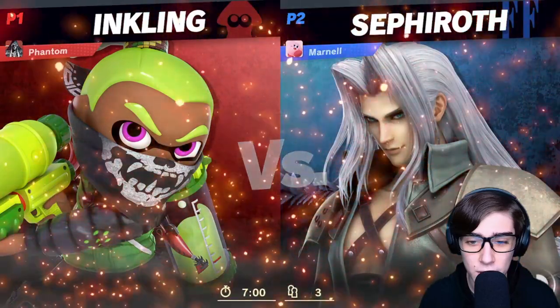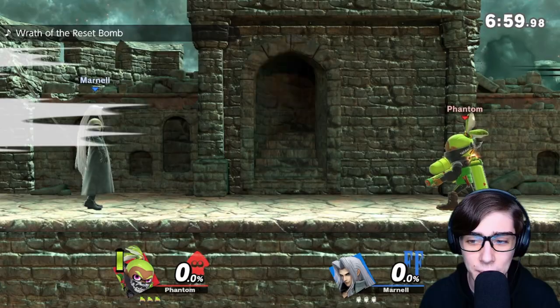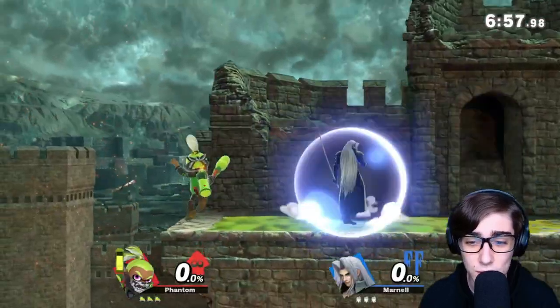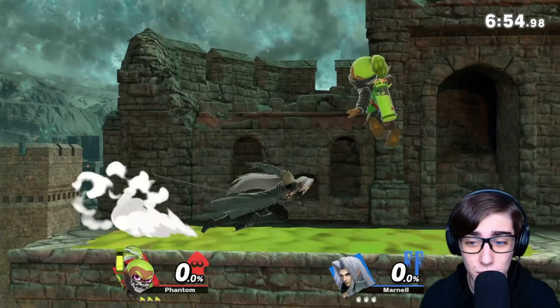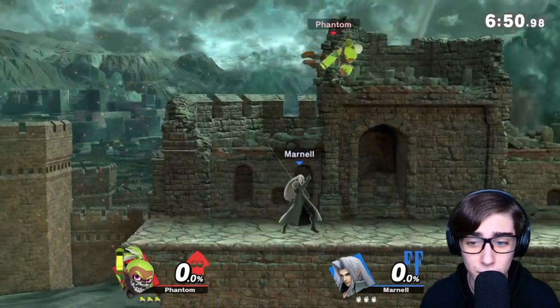Sephiroth's a pretty interesting start. I don't know if I'd say I'm comfortable in this matchup with Inkling, but let's see what we've got. So this is Inkling's Splat Roller, infamous for grounding people for so long. And I'm trying to hit him with up air — really good move as well. Very nice combo.